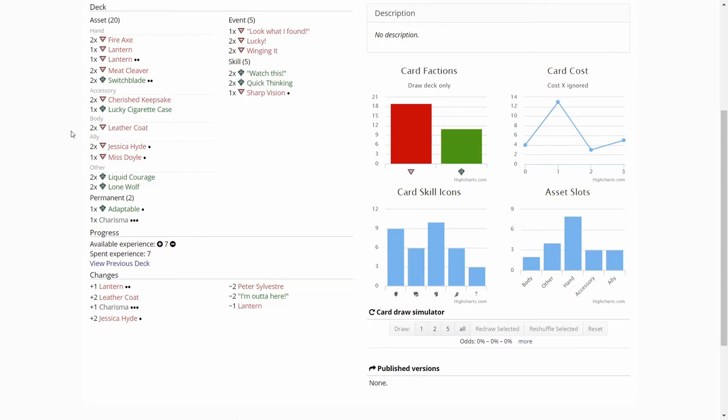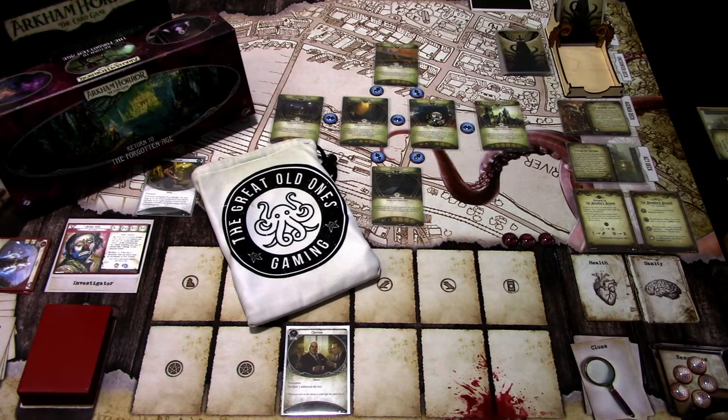I used the 3 changes from Adaptable to remove 'I'm Outta Here' and add 2 copies of Leather Coat, so that Benny has even more health soak for his ability. That's enough of the deck — let's go to the scenario. We are playing Boundary Beyond, the Return To version.